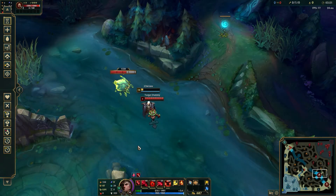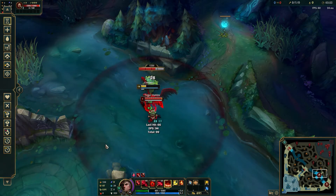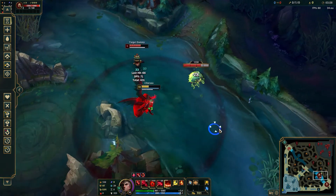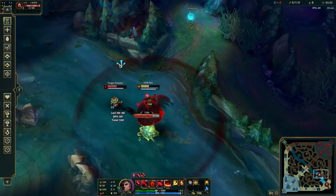Swain's R transforms him into a giant demon bird that doubles the bonus HP from his passive. He emits a damaging aura and heals for every target hit by it. After a couple of seconds, or upon recasting, he explodes, damaging all targets in range and healing for a portion of the damage dealt.